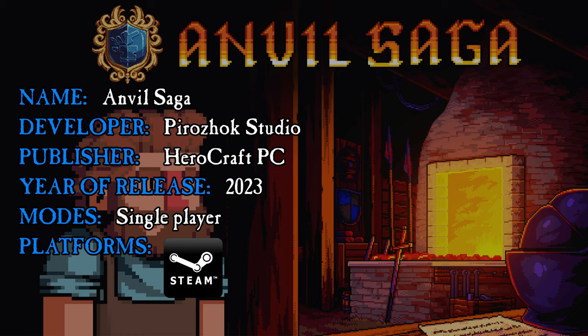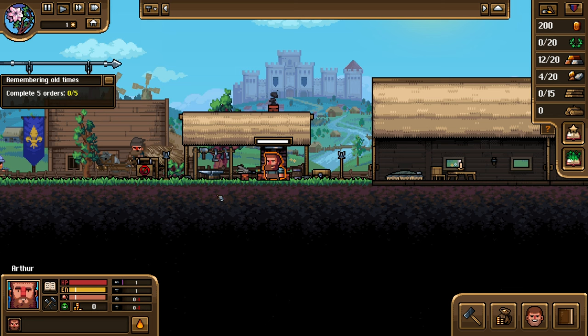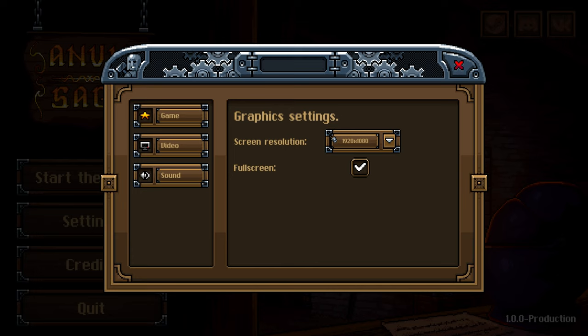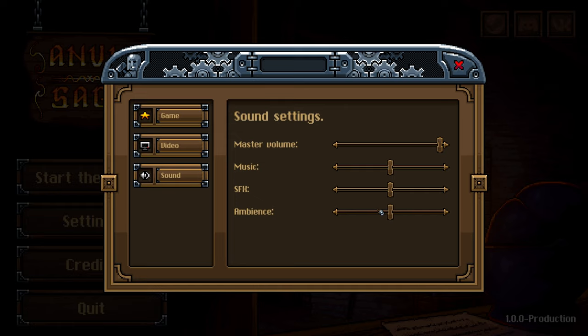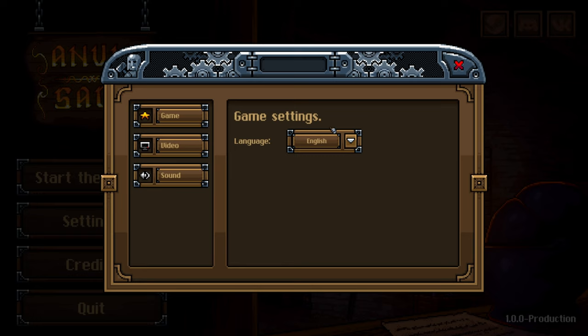First things first, I would like to thank Pyrojox Studio for granting me the game key through Keymailer, and as always let's start with the graphical options. In this game you have as many graphical options as an inquisitor has when deciding whether to condemn a planet to exterminatus — you either do or don't. So in Anvil Saga you can decide whether you want to play in full screen or not. That's it.